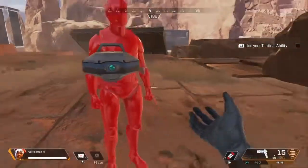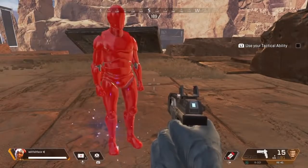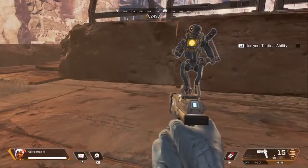Each one of us has a unique tactical ability. As Lifeline, you have a health drone that distributes health to anyone next to it. Move closer to your friend.